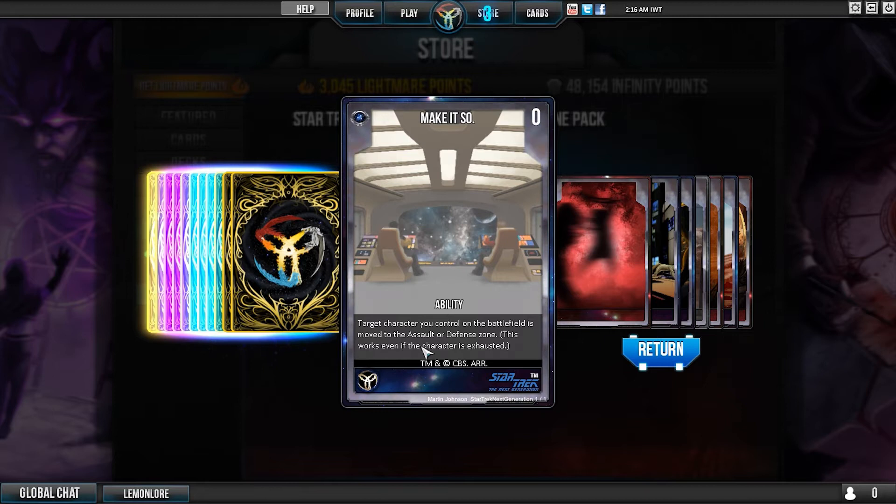Target character you control on the battlefield is moved to the assault or defense zone - and it costs zero! Some of these cards seem overpowered to me. Obviously, being non-ranked, we can't use them in competitive Infinity Wars, which is good - it means they can do ridiculous things like this.